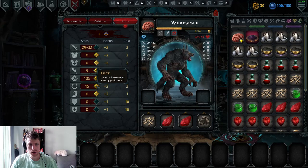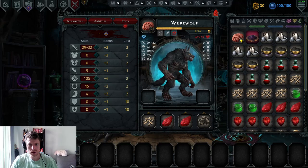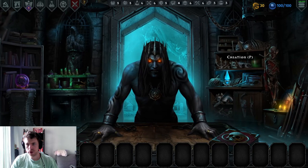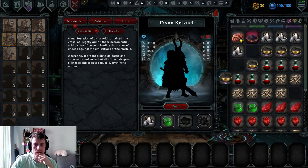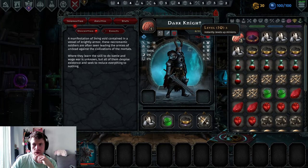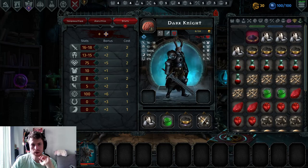The Werewolf feels like he should be a little more tanky but I'll up his Evasion. For the Skeleton I'll up his damage. We got that Brain item and I think I'll create a Dark Knight and use it. I really like the Dark Knight. The dead care not for morale, so I'll pop him in place of the Werewolf and give him the Brain, which immediately brings him to level three — one above the other minions. I'll make him very tanky with lots of armor.